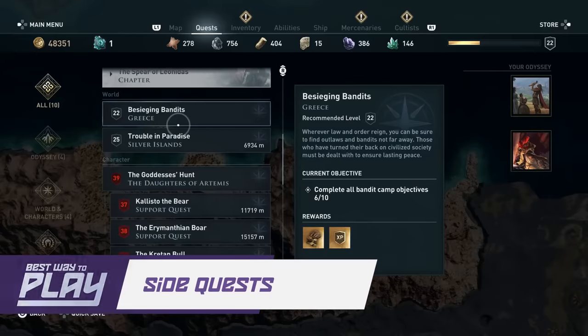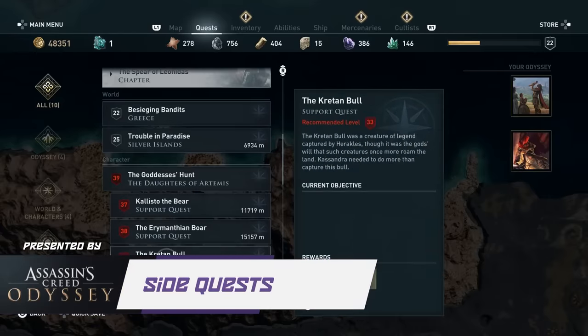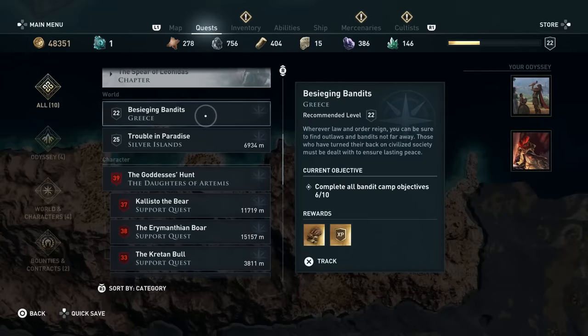Side quests might seem like a no-brainer, but they can be pretty hit or miss for return on investment. You can estimate how much you'll get for each quest by checking the color of the XP on the rewards screen — coded just how gear is, from gray (low) to gold (really high) — and sometimes you'll get lucky with a short task for a moderate amount.